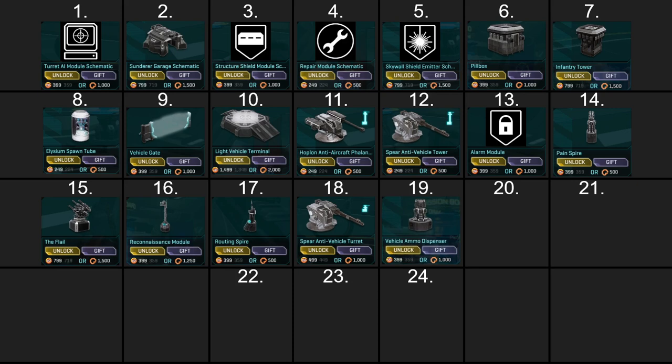The vehicle ammo dispenser should probably be lower on the list, but I put it here because I like using it as a meat wall for modules. It's also nice to throw more ammo toward friendly armor, though its purpose is mostly redundant since ANT drivers like to run the deliverer module most of the time when they're construction builders — which defeats the purpose of the vehicle ammo dispenser. Also, you don't get any XP for resupplying vehicles with the tower variant, but you do get XP from the deliverer.